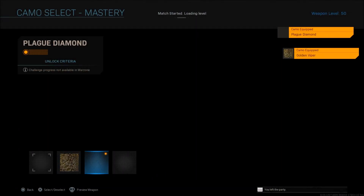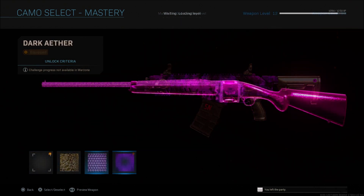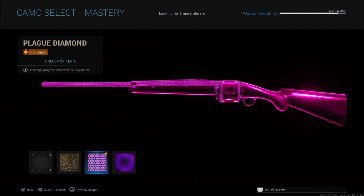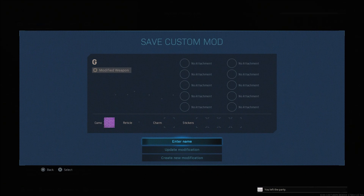What is up guys, my name is Vikuna. I have just returned back from my week-long vacation which was nice and relaxing, but I'm bringing you guys a 100% brand new and solo camo swap glitch working right now in Warzone and Modern Warfare. Right before we get into the video, here's a quick word from my sponsor.